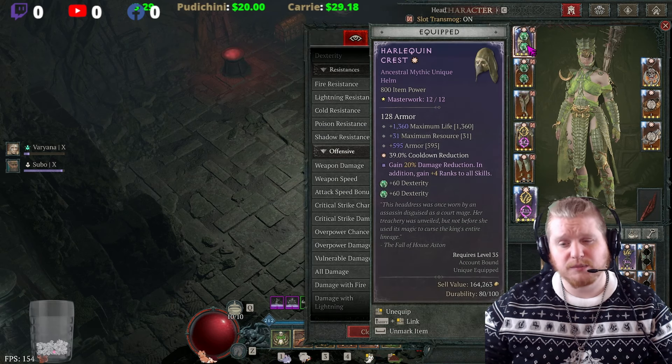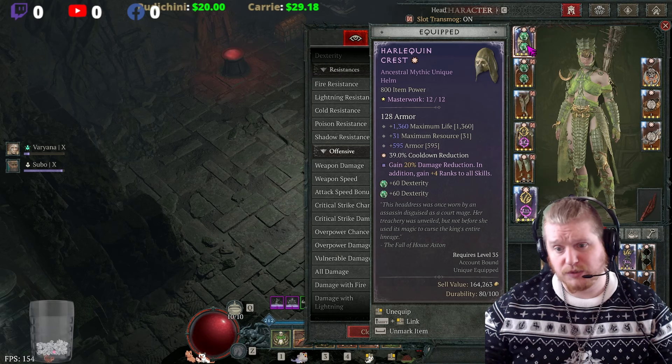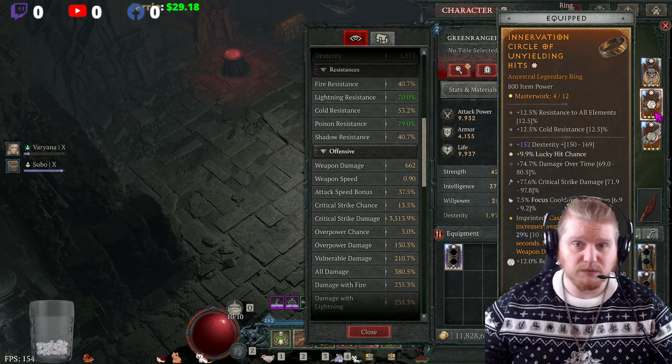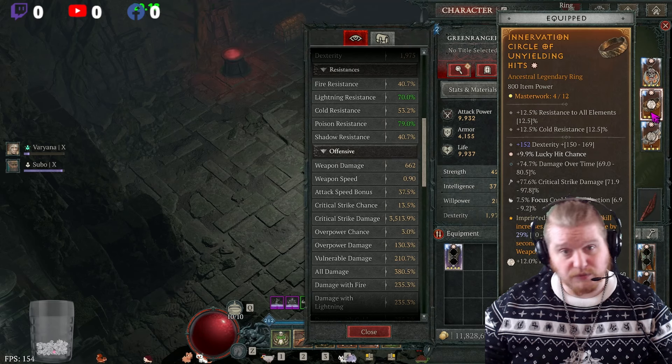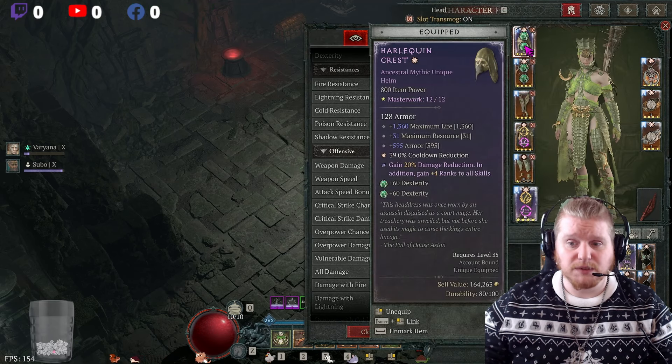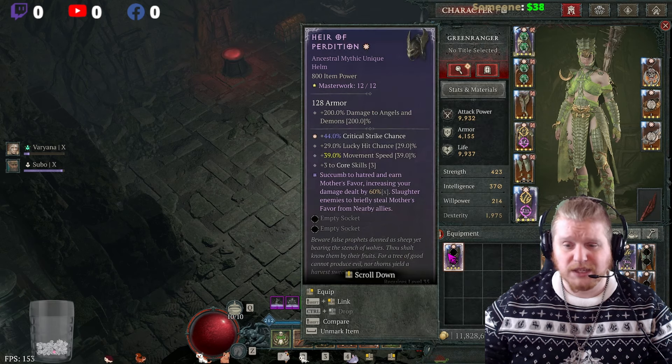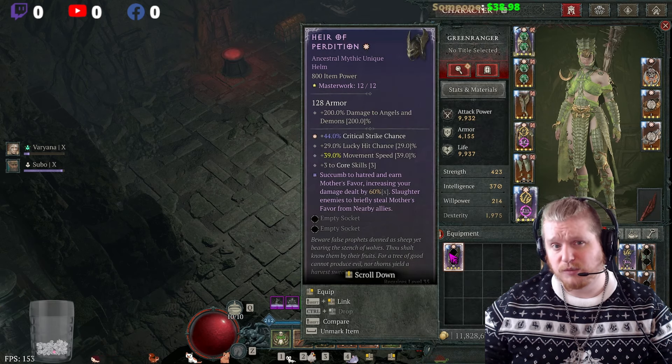Now, Harlequin Crest does have some other very nice bonuses — it has maximum resource, armor which is very important this season especially with Unyielding Hits (which scales your damage based on armor), and massive amounts of cooldown reduction. So it's still a hot competition between the two helmets.